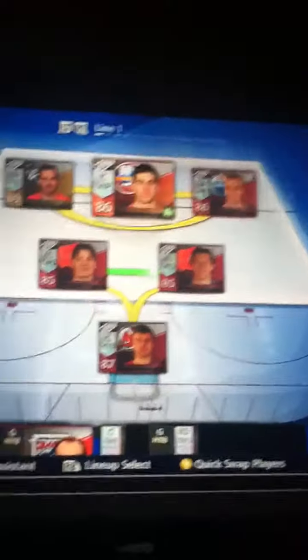First line, I got Henrik Zetterberg, John Tavares, and Taylor Hall. And I got Jay Bomeester and Eric Johnson. That's my first line defense.